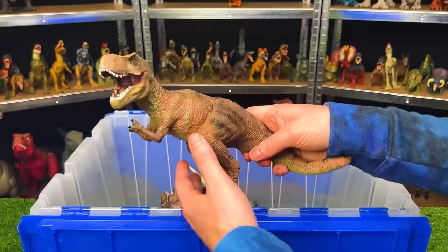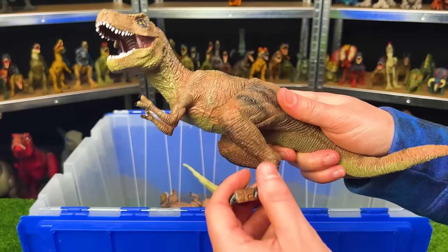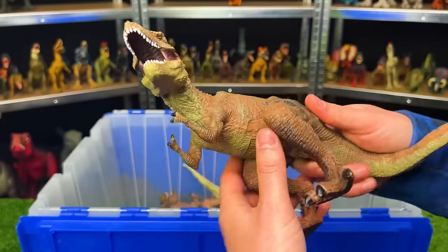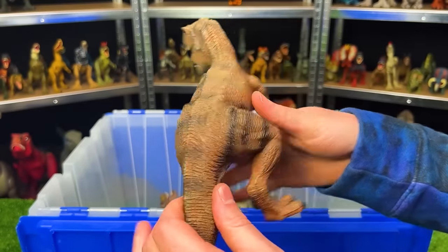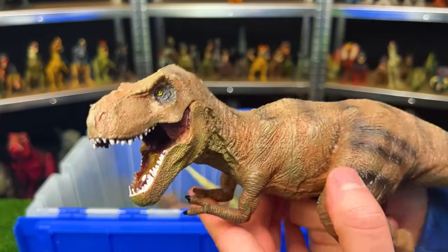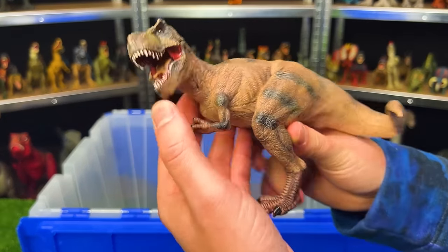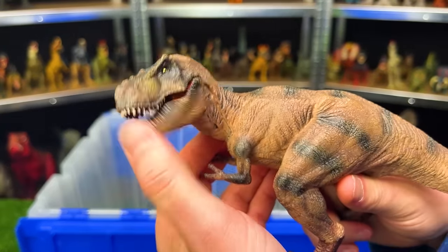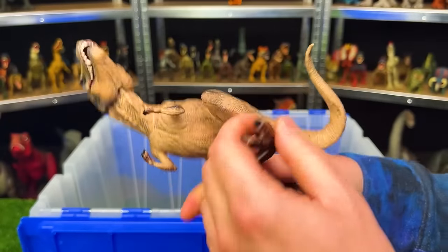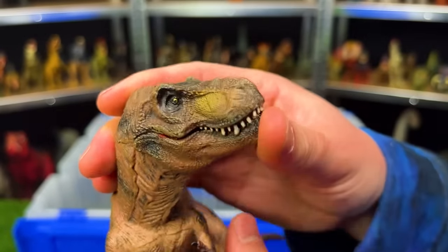We've got some model T-Rexes in here. I'm not sure what brand this is from, and you can't move any of the limbs or jaw, but it's got the dark brown coloring with interesting shading and black stripes all over its body. Here is another dark brown model T-Rex — on this one you can open and close its jaw, and it's also got black stripes, a lighter underbelly, and a little bit of yellow right on its nose.